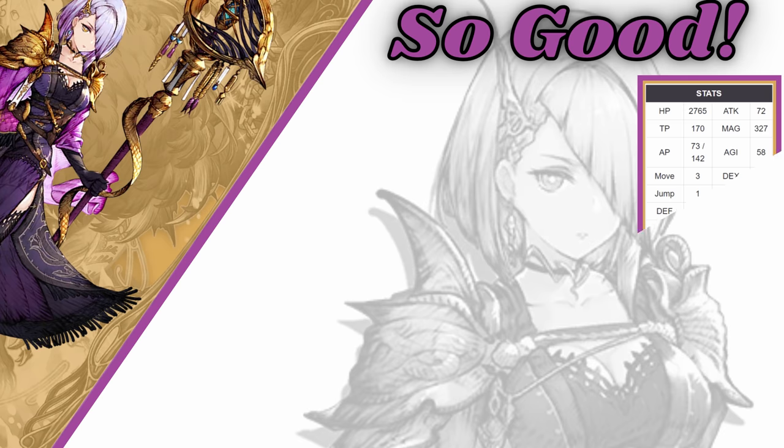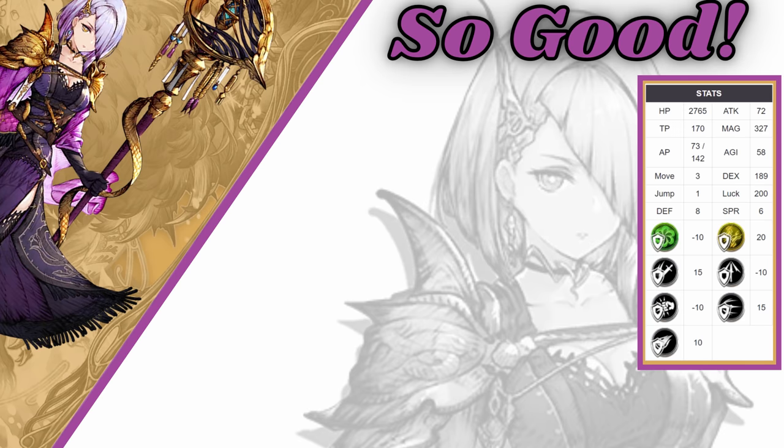Let's throw her stats on the screen. These are her base stats with my guild statues on them, so she's getting a couple extra defense. You can start seeing the story here. She has 2765 HP, which for a mage is pretty nice — she's got a little beef to her. 58 agility, so she's not slow and not insanely fast, but 58 base agility we can work with. 8 defense, 6 spirit, a little tankiness but not a ton. 327 magic on her basic move — she can do some damage, but it's not insanely high.